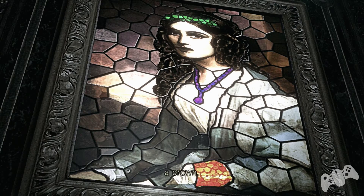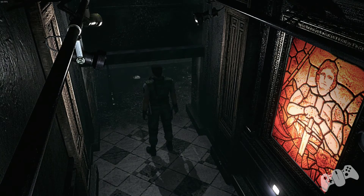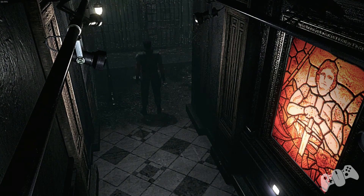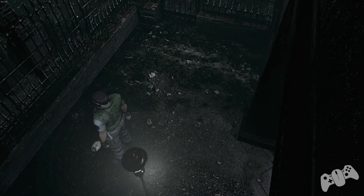Once you come to the final picture, press the switch. If you have done it correctly you won't get attacked by the crows, but if you've done it wrong you will get attacked by some lovely crows. Now you can freely grab the mask.